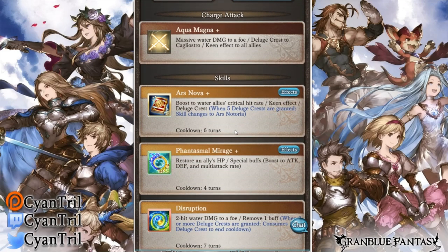Her Ogi is Aqua Magna. It gives her one Deluge Crest on Ogi, and a Keen effect to all allies. You're like, what's a Keen? A Keen is a supplemental buff — think of your Akasha weapon. This is a buff on her Ogi that goes to all allies. Keep in mind that it does cap at 50k. That means an additional 50k based on the boss's health, giving you more damage. Pretty good effect.